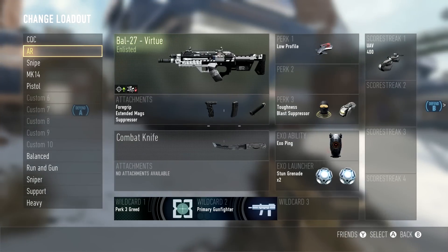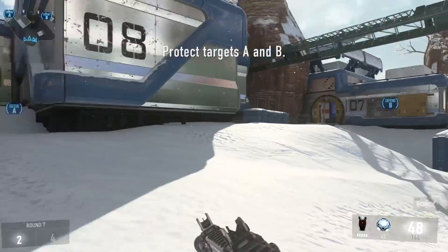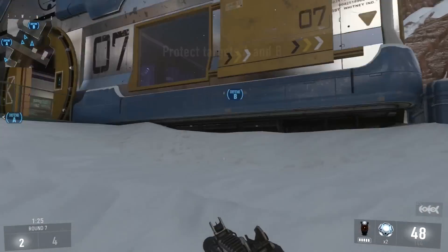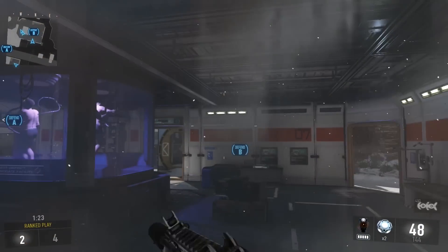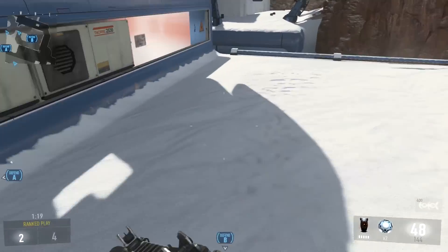Right off the bat I noticed that we're two rounds down, so I throw on the most tryhard class I have at the time, which is the BAL. This is one of the highest powered assault rifles — you've probably seen a lot of it on Advanced Warfare because nearly everyone's using it. I throw it on here because I don't want to take any chances that we might lose and rank back down.